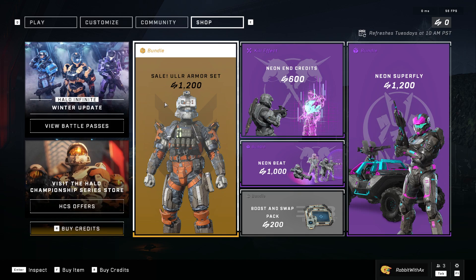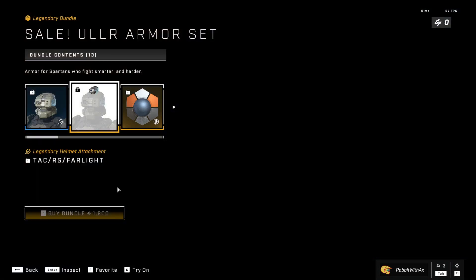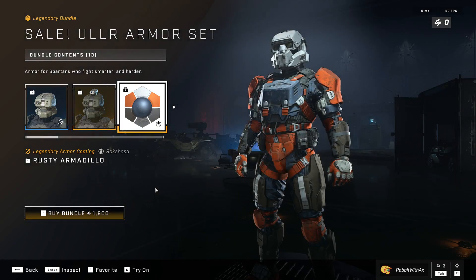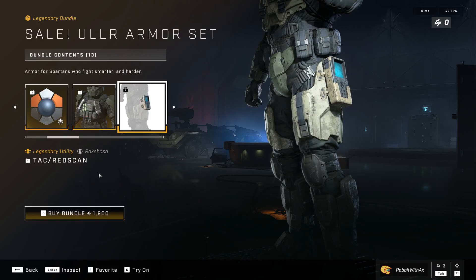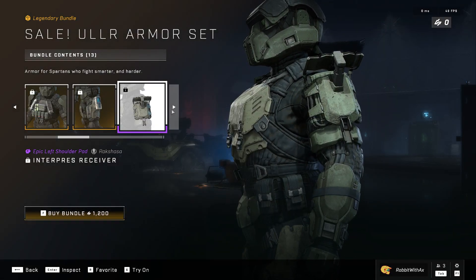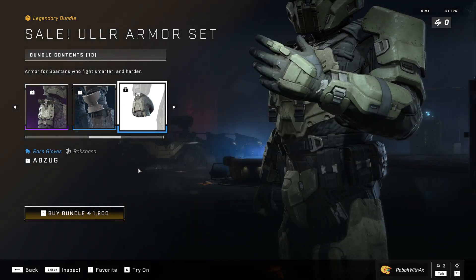We have the Sail ULLR Armour Set, which comes with the ULLR Helmet for the Rakshasa, the TAC RS Farlight Helmet Attachment, the Rusty Armadillo Armour Coating for the Rakshasa, the Rukamuk Hippertooth Chest for the Rakshasa, TAC Red Scan Utility, the Interprez Receiver Shoulder Pad for both shoulders, and the UA Type HRP Knee Pads.